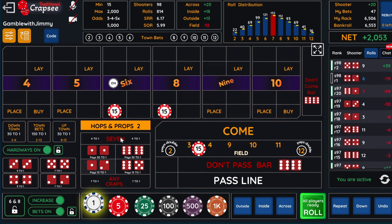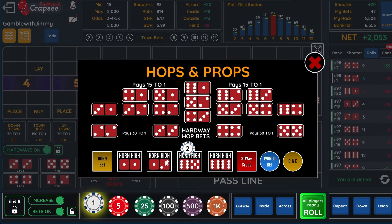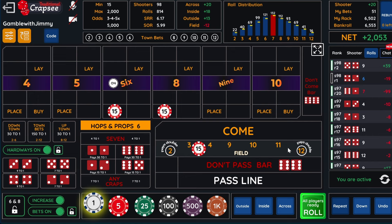So what we're going to do now is go back to our hops. We're not going to do the nines — we just hit the nines. We're going to add the sixes and the eights to our hop play. I have money here, and I'll get a bonus on hops. If I hit the five hop, it'll protect my field. If I throw any field win, I'm only going to lose six but I'll make 15.